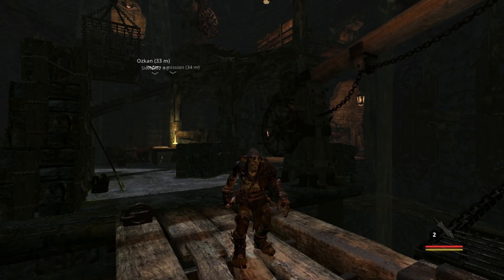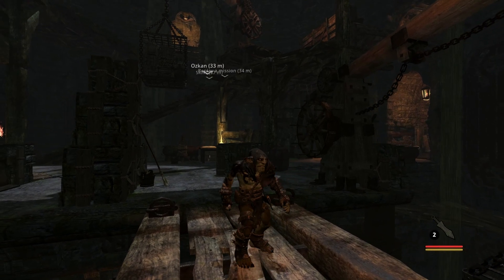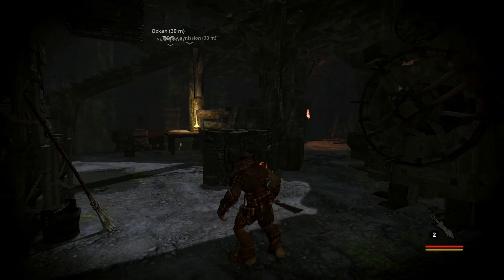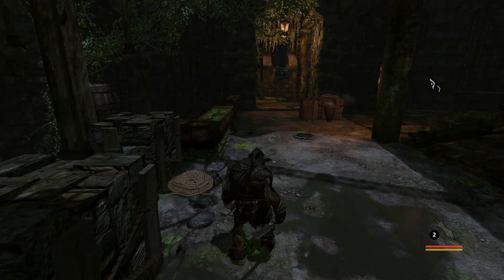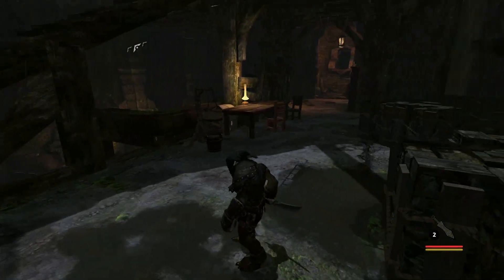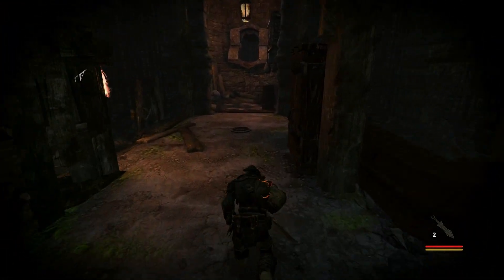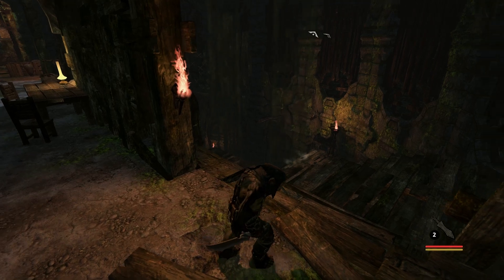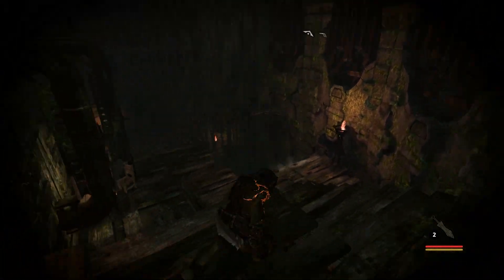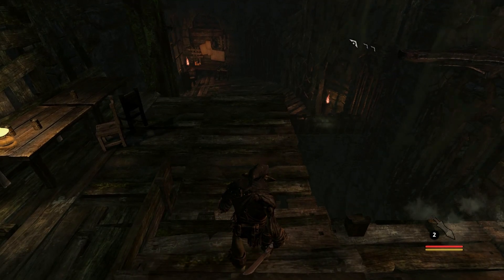Hello everybody, welcome back to the next part of Styx: Master of Shadows. We just arrived at Styx's hideout, so let's go see what we can find. There's not much on the lower levels to mess with right now, but this is your safe zone, your hub world where you can upgrade yourself, your abilities, restock on supplies, and replay levels if you want to.